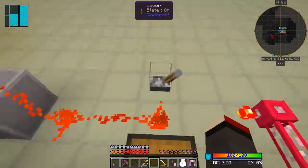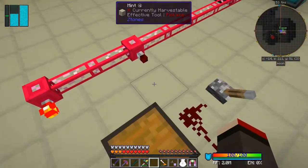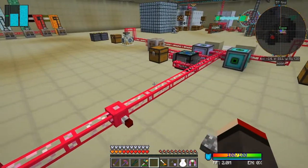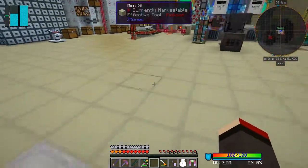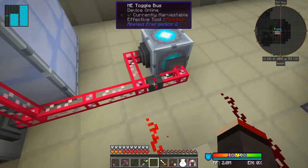That goes off and it stays on that side - that's basically the memory we want to create. So what I've done is then trigger that with two level emitters. Let's go and have a look at what I've done over here.